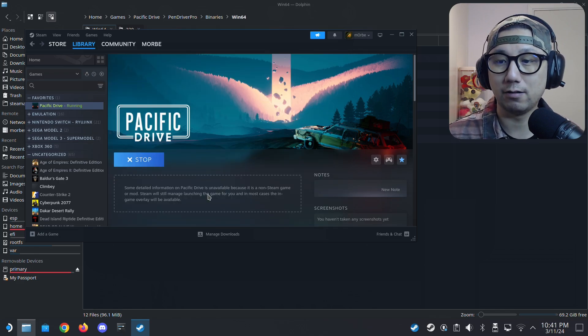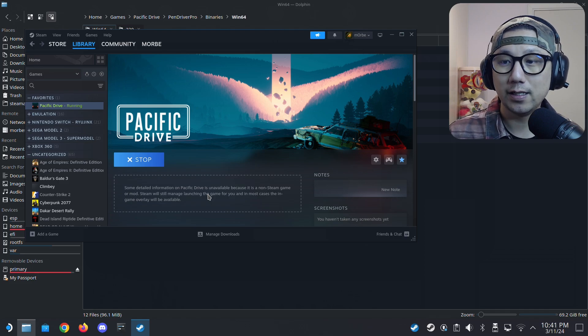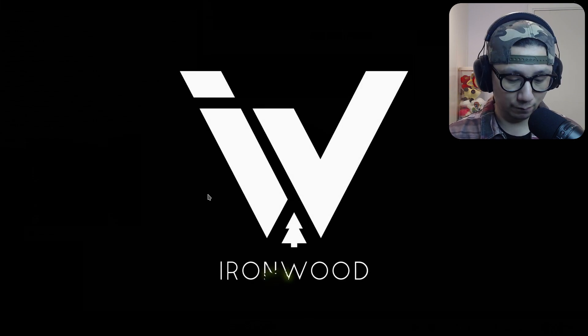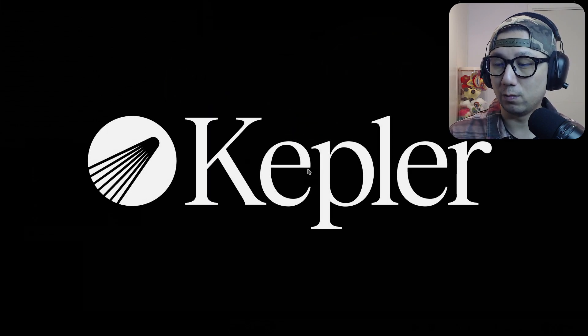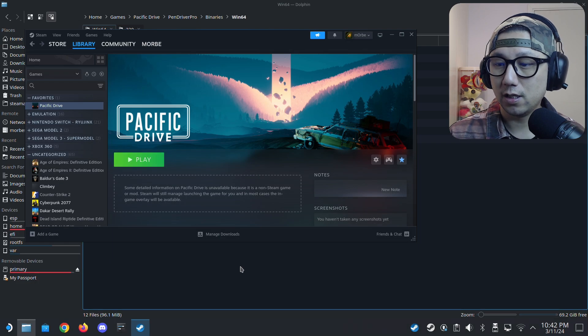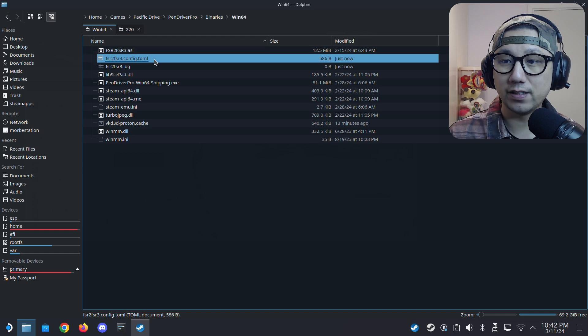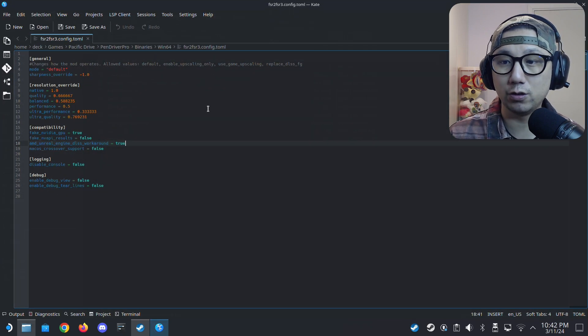Just play the game once. We need to launch the game once to generate a setup file. This is the mod menu window hooking up with the game. Then press Alt+F4 to quit the game — we only need to run it once. Because once you play the game once with the mod, you get this file: fsr2 fsr3.config.toml. You need this — double-click to open it.